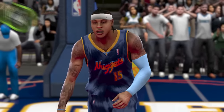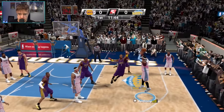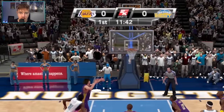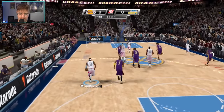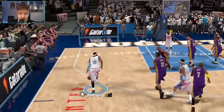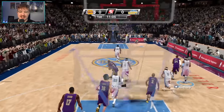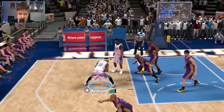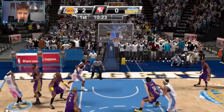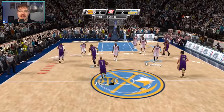And we're on to 2K9. Carmelo's still 94 overall and his mid-range shot is a 90. We get a screen, put up that mid-range shot — we missed it. We got a steal though. We're just going to pull up with Derek Fisher right in our faces — does matter, it does matter. I think this jab step is still OP — we're wide open right there, and there we go. That jab step just gives him so much separation.